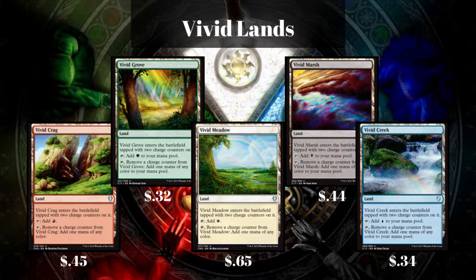Jumping into our first set of lands, we're going to see the Vivid Lands, each of which can tap for a single color, but they come in with 2 charge counters on them and can be tapped to remove a charge counter to tap for any color, giving us 5 colors on 1 land, which is pretty incredible, and they're all under $1.